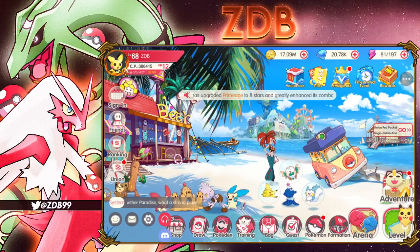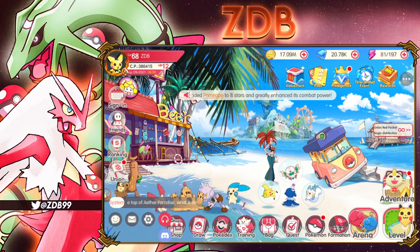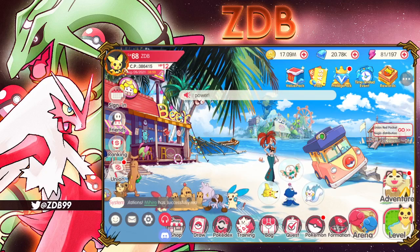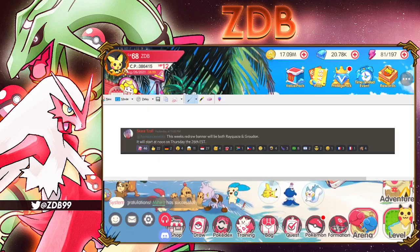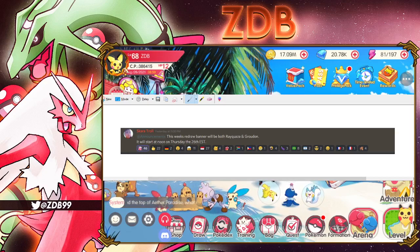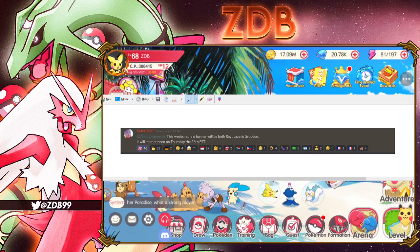Welcome back to another Pocket Incoming video! Last night on the Pocket Incoming Discord, they tagged everybody with an announcement. As you can see on screen, this week's redraw banner with both Rayquaza and Groudon will start noon Thursday the 26th — so tomorrow at reset.